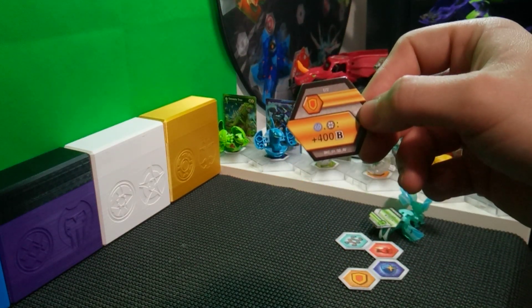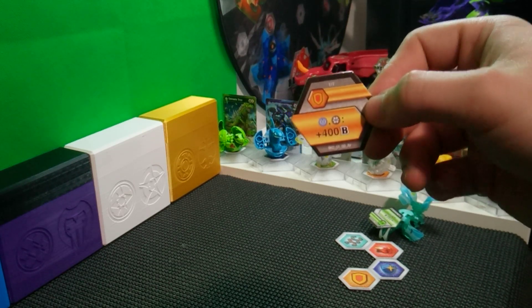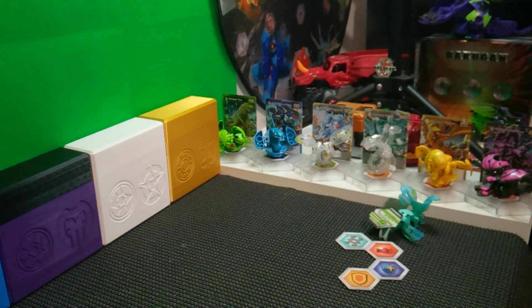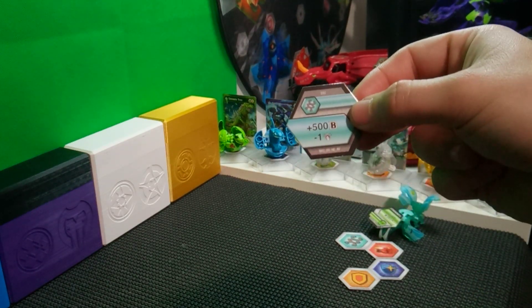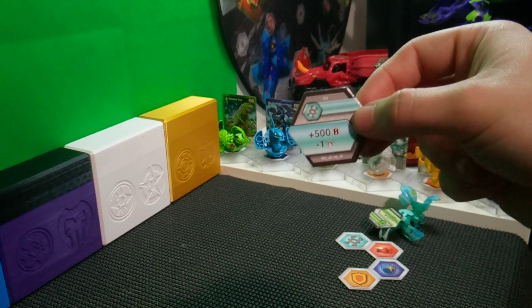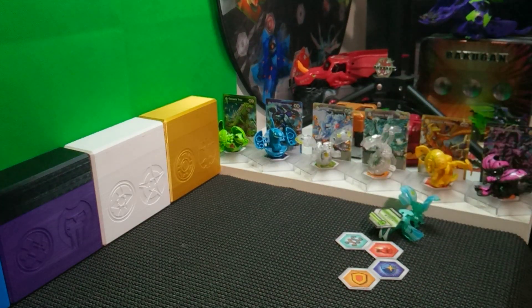Again, one that I don't find a lot — it is Aquus and Darkus get plus 400B power. So very nice Baku core included there. And then finally another helix, plus 500B power and minus one damage, which is one of the better helix Baku cores in my opinion.